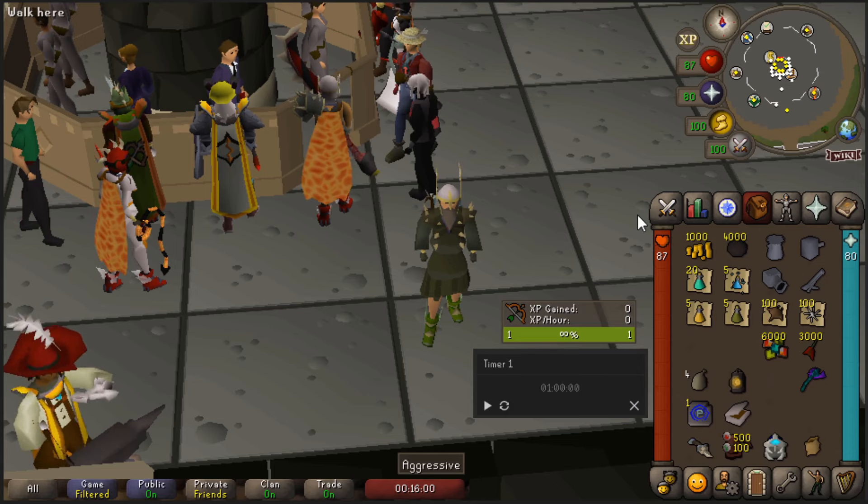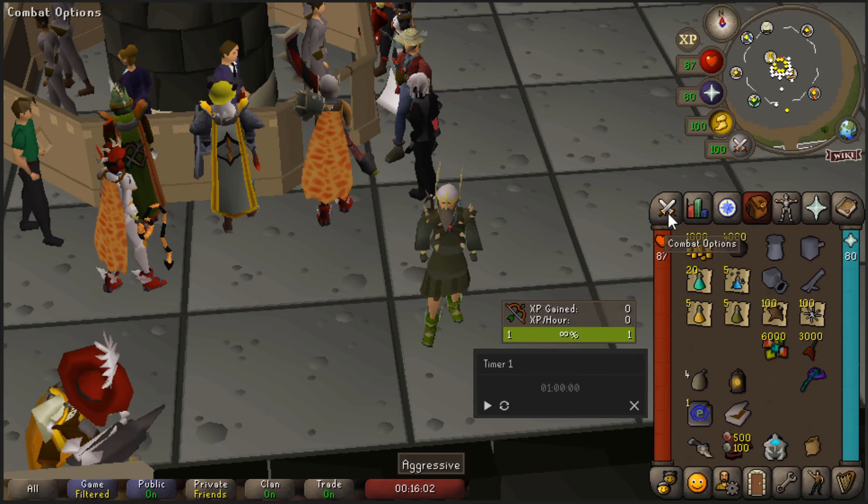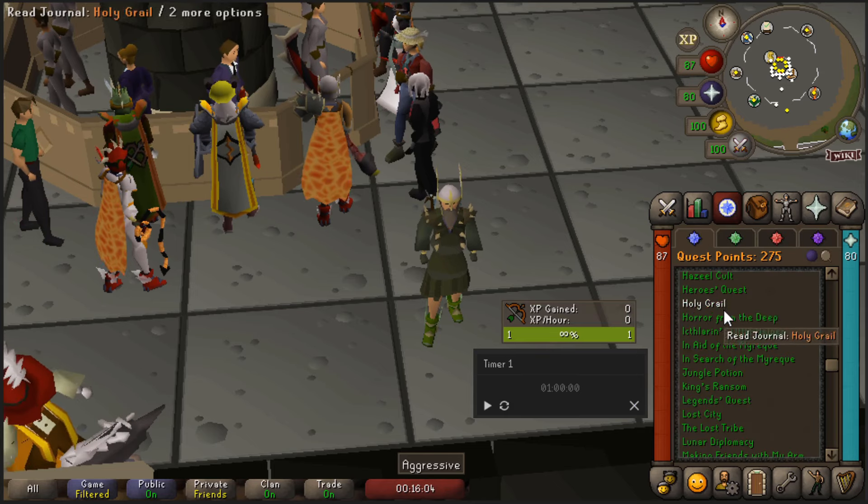Today we're going to Sophanem, the city of the dead, which is located far south in the Kharidian desert, right on the edge of the map.